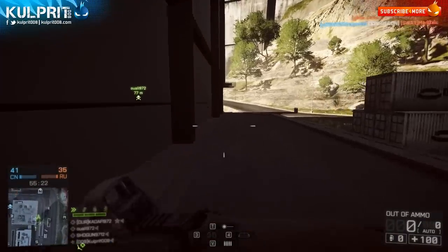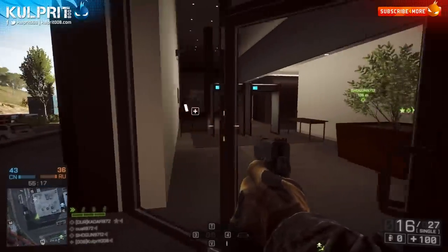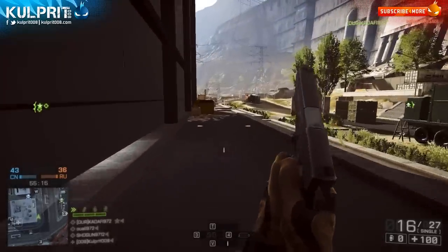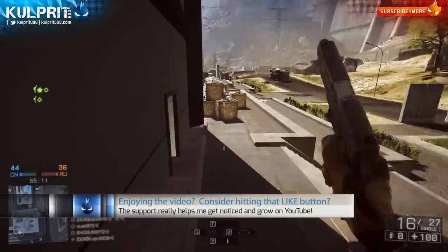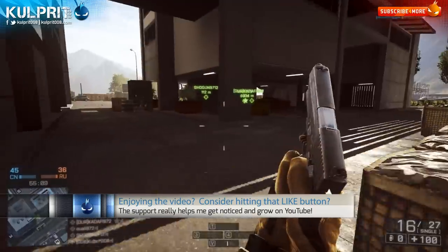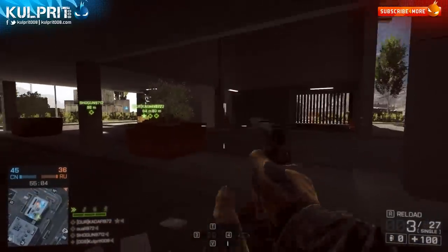It doesn't sound like much, but five rounds can actually save your butt, especially against multiple targets. It does have better hipfire compared to the Scar-H — the hipfire spread is considerably better. Obviously you have more rounds, and once you're up close there's really no difference in the damage, especially when comparing it to the Scar-H. Compared to other assault rifles, it's pretty good hipfire still, and you have much better damage than the average assault rifle and carbines.